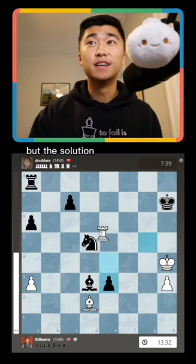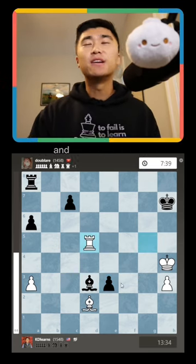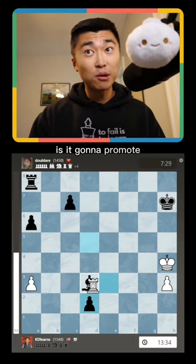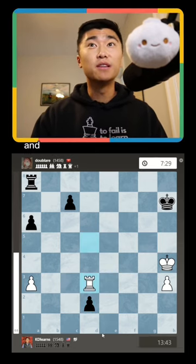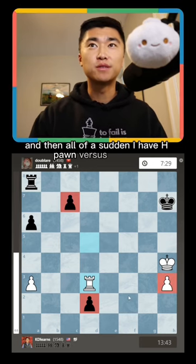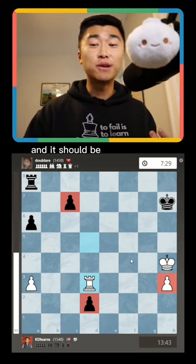The solution is Rook takes D5. And you're like, whoa, this pawn is going to promote. Is it going to promote? Because Rook takes D3, and there's no way to defend this pawn. And then all of a sudden, I have H pawn versus C pawn, and it should be a drawn game.